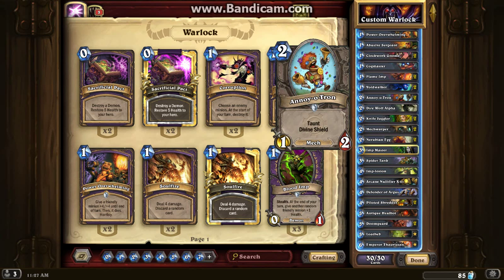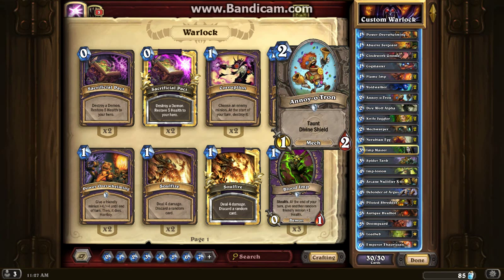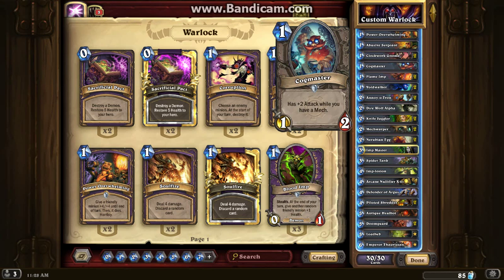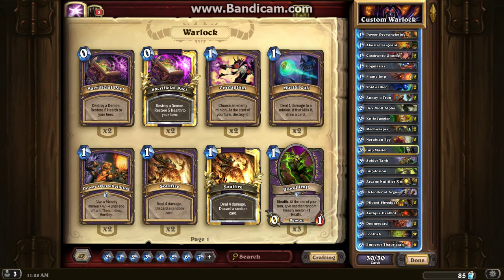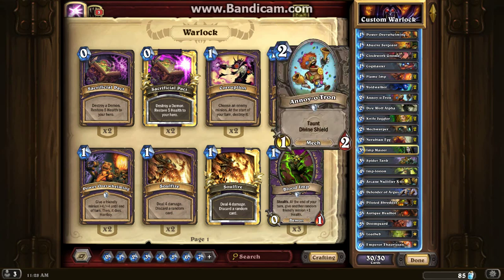Moving on to Annoyotron — that's the first 2-drop — it's just an amazing taunt with a Divine Shield, so it's going to take 2 hits no matter what to take it out, unless they have a Silence. Moving on to Direwolf Alpha, the reason I put this out is just because of the amazing synergy you can have with so many of these cards. You can have a Cogmaster and a Flame Imp out — they're both 3/2s if you have a Mech out — then you pop Direwolf Alpha down in between them and now they're both 4/2s, doing insane damage against higher-cost minions.